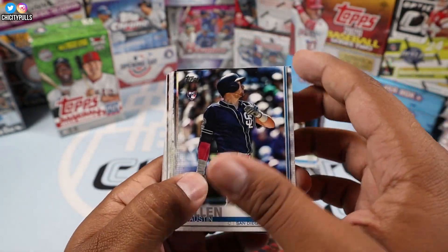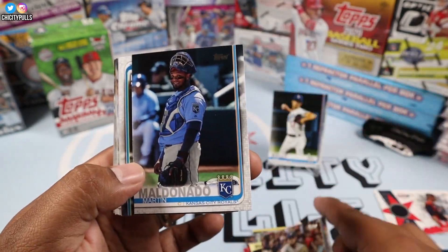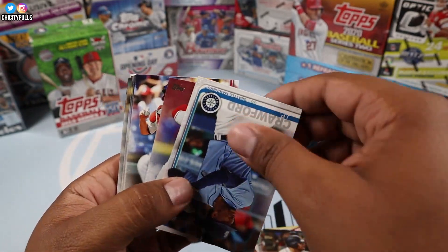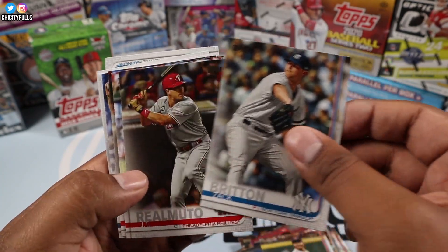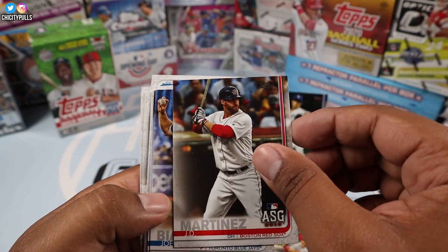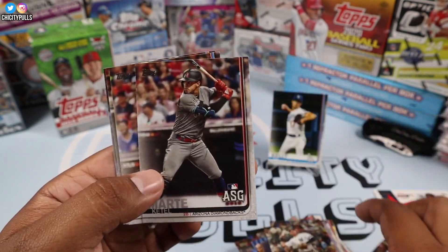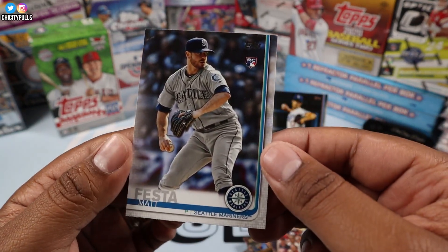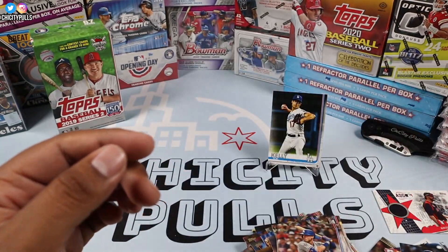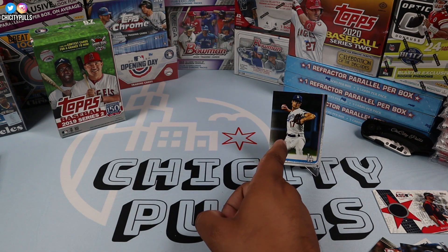Austin Allen, Justin Bour, Nikki Lopez rookie — this hanger box is not too shabby at all! Daniel Vogelbach, JP Crawford, JD Hammer. I'm gonna look through them after for short prints. Peter Alonso All-Star Game — there we go, that's a good one! And Matt Festa to finish that one off. That one's not too bad at all — we did get the Joe Kelly so I gotta give it a round of applause.